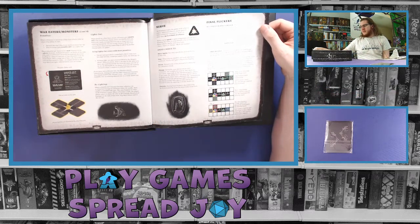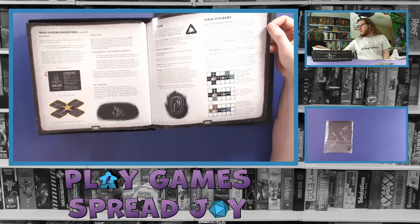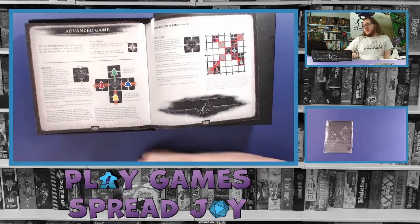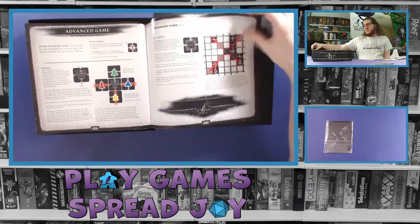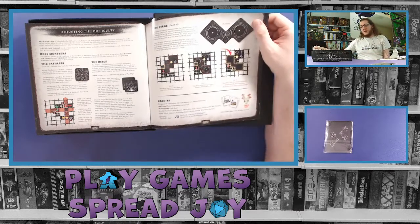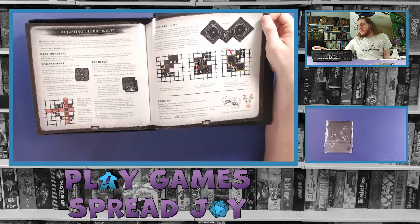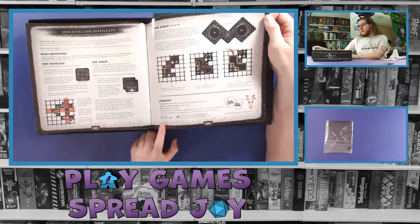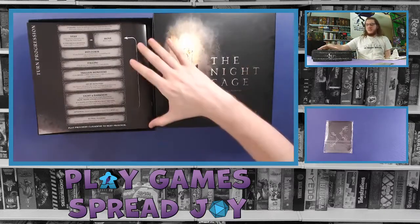There are nerve tokens — basically little bonus tokens you can spend to do additional actions. Then there are the final flickers, which is how your candle can actually burn out — one of the ways the game can end. Once you get used to the game there are advanced rules for even more playthroughs, which is always nice to have — multiple difficulty levels. Of course we also have credits and a quick reference on the back of the rulebook.